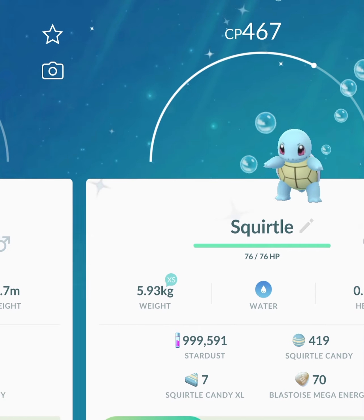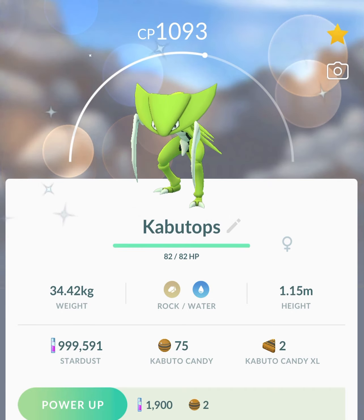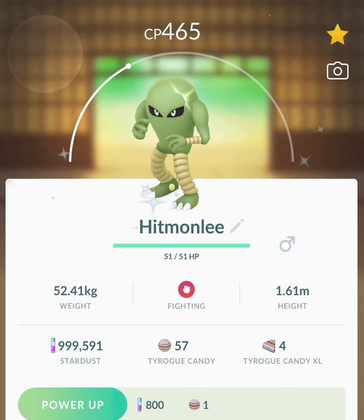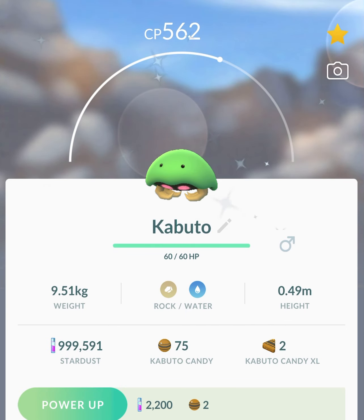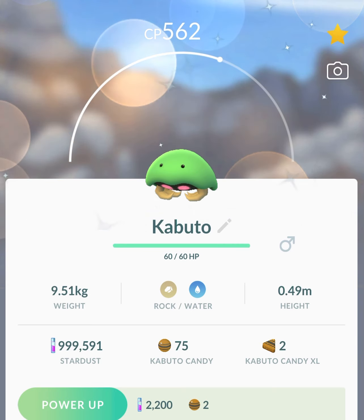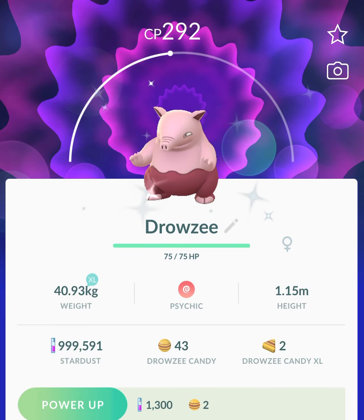Now we go to shiny Squirtle — beautiful shiny. Shiny Charmander. Shiny Lickitung. A shiny Kabuto — which I've also known as Kabuto. Shiny Diglett. Shiny Scyther. Shiny Magikarp. Shiny Drowzee. Here's my second shiny Kabuto — I only got two on this account. This is one of the reasons why I chose the red version, because I just didn't have shiny Kabuto at all before. Shiny Drowzee was boosted for everyone who had the ticket, whether you chose green or red version.